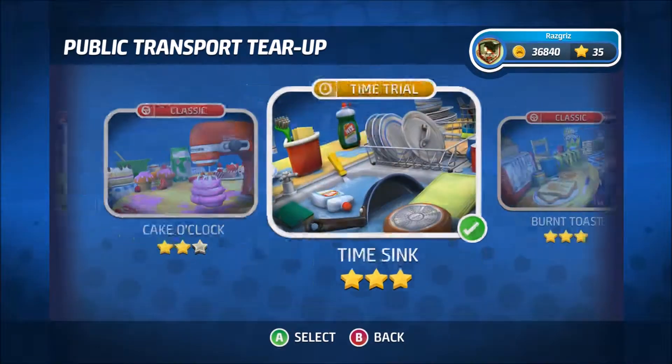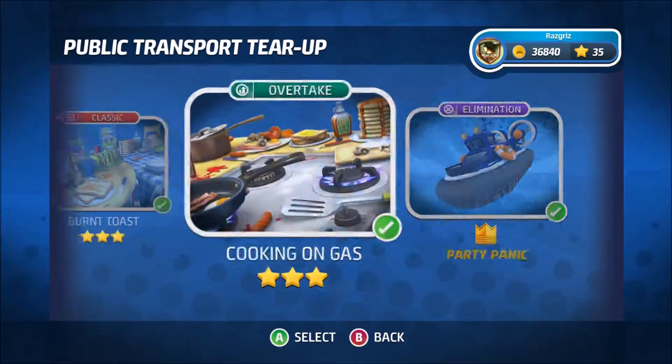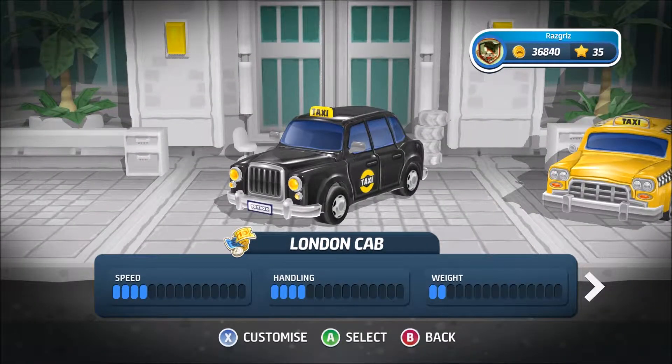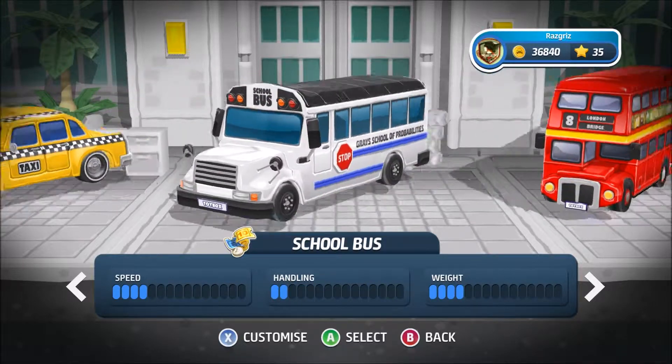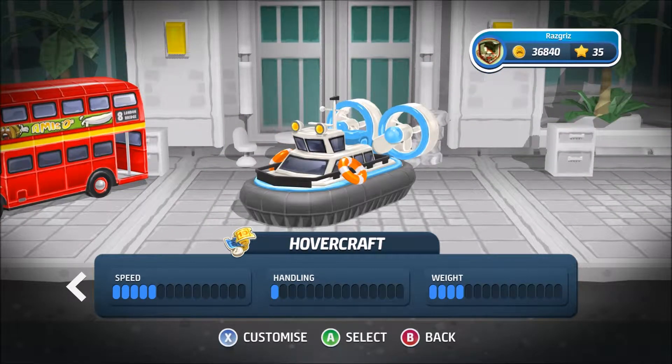Before I do that, I'm just going to show you some of the various cars that are here, as well as the various tracks, which some of you may remember from Micro Machines years past. So for public transportation, you have the cab, a taxi, a school bus, a London bus, as well as a hovercraft for whatever reason — but that wound up actually being a boss character.